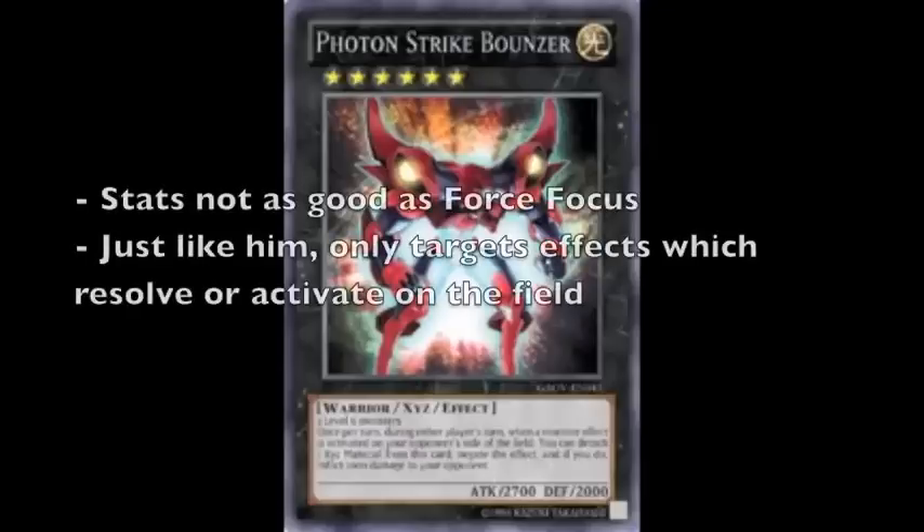What about the cons? His cons are similar to Force Focus, in that he only affects monsters' effects that activate on the field. He's still a quick effect, like Force Focus, and his attack points are slightly less than Force Focus at only 2700, meaning a lot of the high-level Synchro monsters can actually get over him.